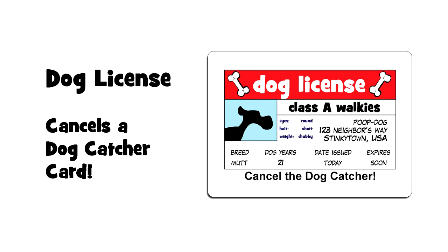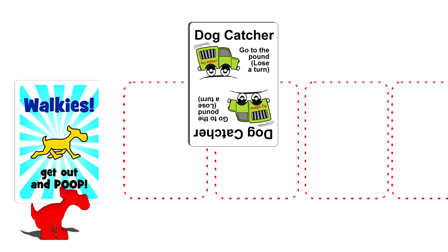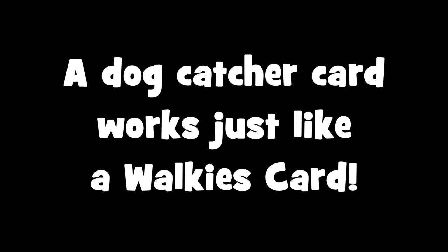The dog catcher card is played on someone's walk pile and causes them to lose a turn — when it's their turn, all they can do is remove the dog catcher card, place it in the discard pile, and their turn is over: no drawing cards, playing cards, or moving their doggy. There is one exception: if they have a dog license card in their hand, they can state that they have a dog license and place it on top of the dog catcher card, canceling it out, and then get to move their doggy as normal.